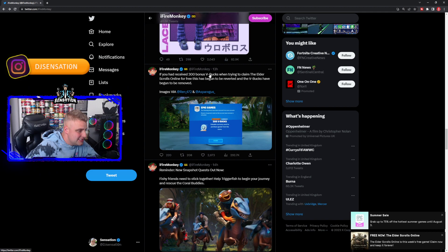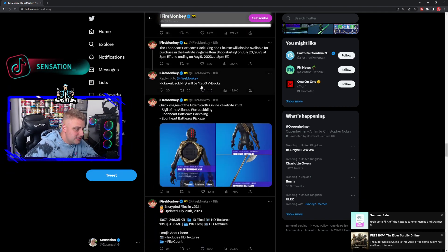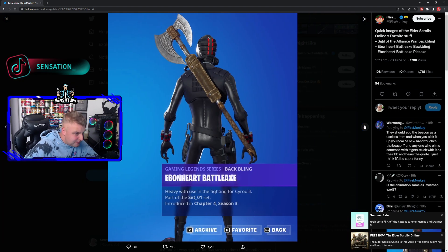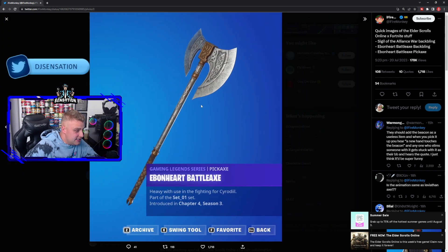Fire Monkey has released a load of other images as well, showing us the pickaxes that you're going to be getting in the game, and a load of other cool stuff that will be added in — like the Elder Scrolls back bling. As you can see, it's the Signal of the Alliance War back bling, along with the pickaxe back bling.